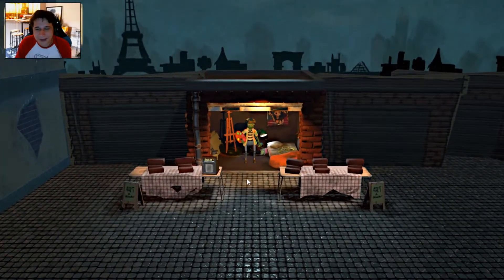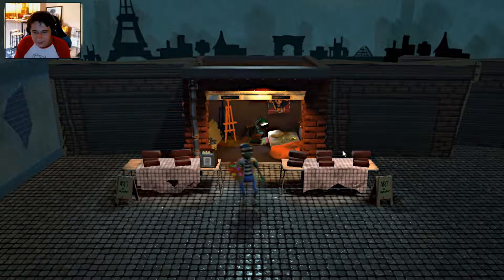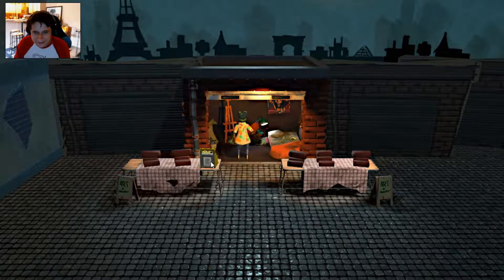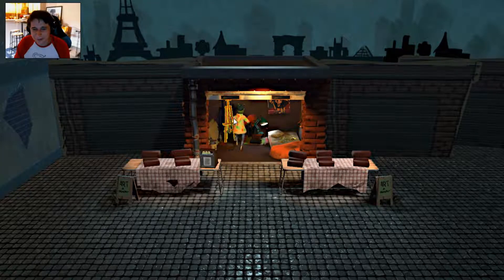Click the easel to start painting. Nice. Alright. We got our little art stand. Will we get any money so far? We have $250, and we spent it on wine, baguettes, and rent. I need to chill with the wine and baguettes.